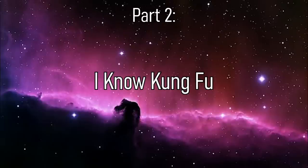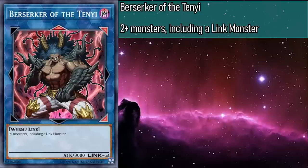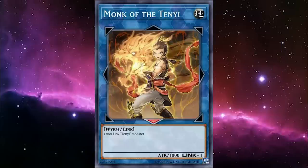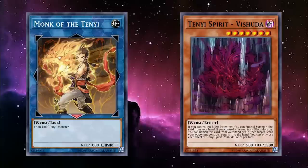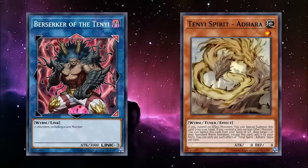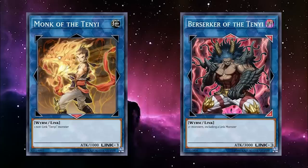Now it's time to take a look at the extra deck. Monk of the Tenyi is a Link 1 Earth monster with 1000 attack, requiring any non-Link Tenyi monster as material. And Berserker of the Tenyi is a Link 3 Dark monster with 3000 attack, requiring any two or more monsters as material, including at least one Link monster. Both of them have no effect. These two form the basis of our deck's ability to cycle away our effect monsters to keep our Tenyi Spirit special summons flowing. When you special summon a Tenyi Spirit, you can convert them into Monk — now you have a non-effect monster, so you can special summon another spirit. Use your normal summon to get a third monster on board, then link them all into Berserker, letting you special summon another Tenyi Spirit from your hand.